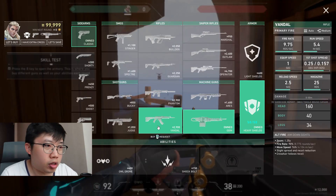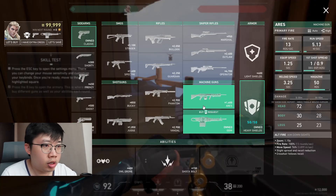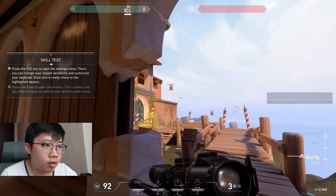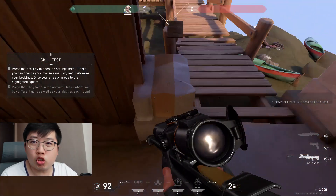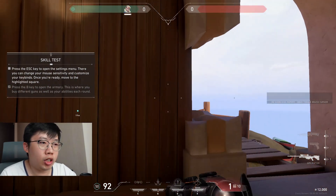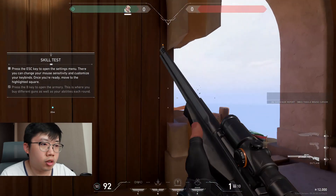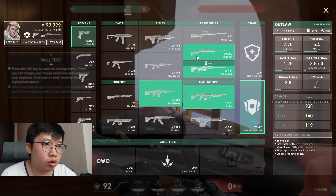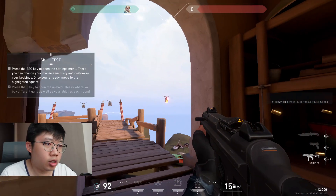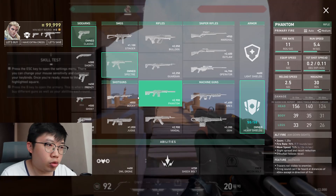I can choose weapons — shield I assume gives additional protection, like Counter-Strike. Let me try a few things: machine gun, sniper rifle. Let's see if I've got any quick reaction. Okay, not as bad as I thought. Let's try another sniper rifle — this one has a quicker action, the Marshal. Then we've got some SMGs.